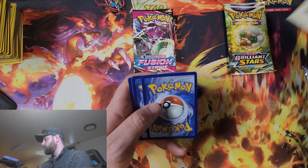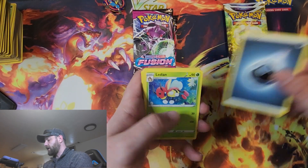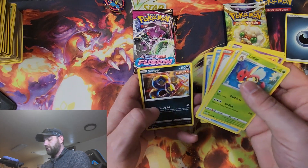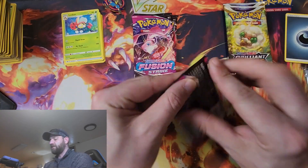So here's your guys' first promo card of the video. We're going to go ahead and check out and see what we get. We got Scorbunny, and nothing on the Chilling Reign. We'll just move that one right there.